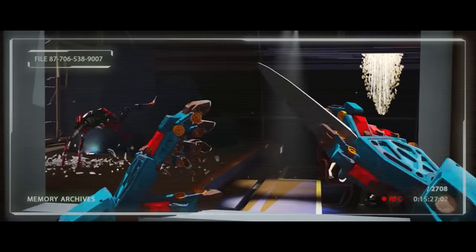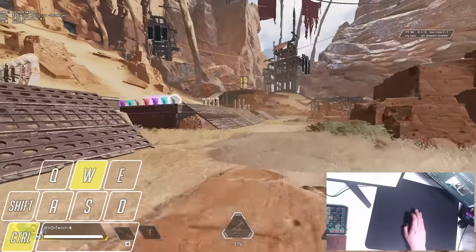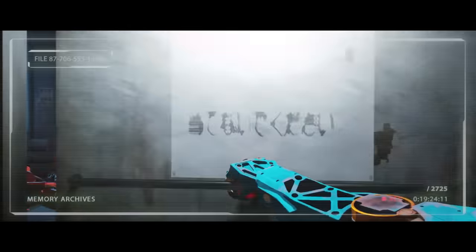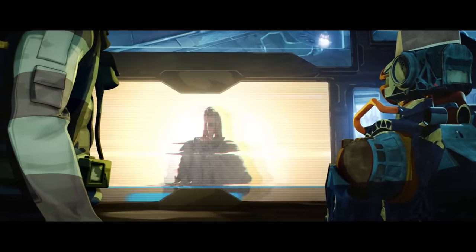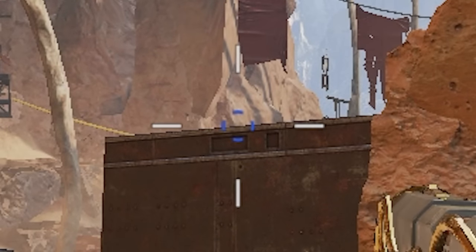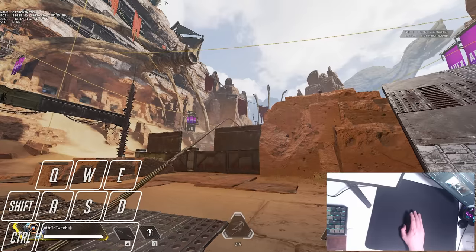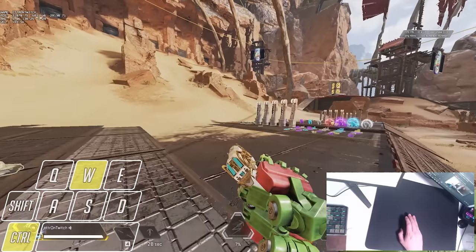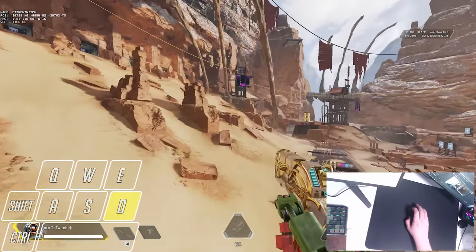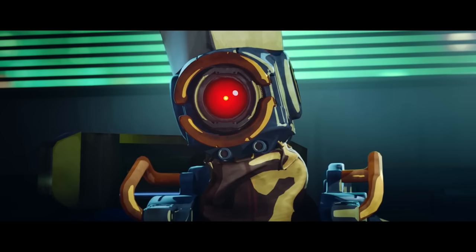Moving on to something new: the super grapple. The super grapple is a faster grapple which gives you more initial momentum, and when executed properly it absolutely slingshots you really far. To do it, make sure the grapple target is well in range, look at the edge of whatever you want to grapple, then move your reticle slightly off - maybe a few pixels - to the point where it's no longer blue but instead yellow, and then grapple as usual. The timing for the jump is a little different and you'll have to play around with it, but when executed properly, this super grapple can build insane momentum from seemingly nothing.